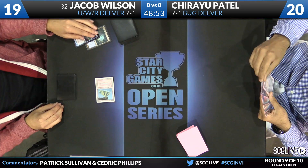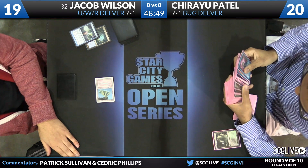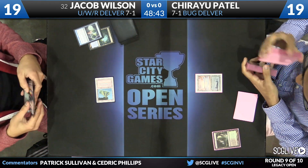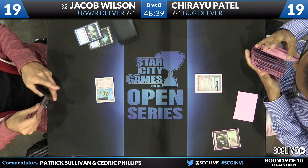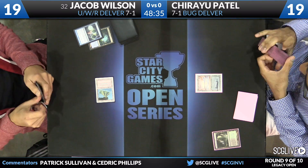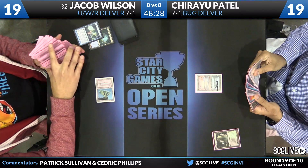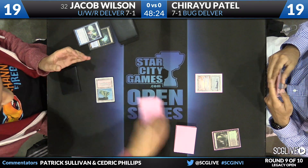Verdant Catacombs is a pretty good place to start, so Patel goes down to 19. He's going to search out an Underground Sea. Looks like it'll be a Deathrite Shaman — that card is quite potent. It will be interesting to see next turn if Wilson wants to deploy Grim Lavamancer or just kill it straight away with Lightning Bolt. Lavamancer being the higher upside play, of course, but much riskier.